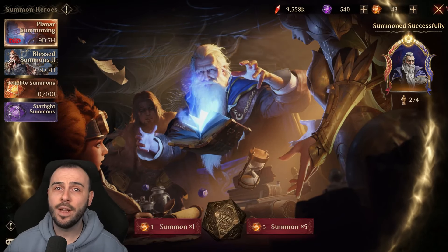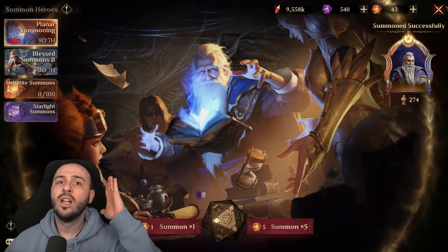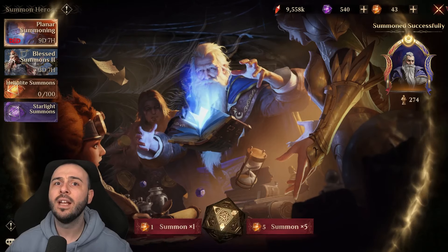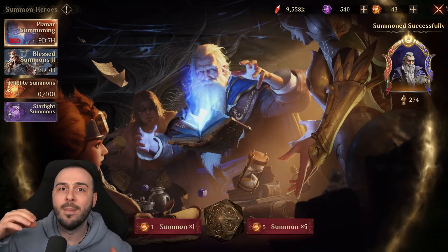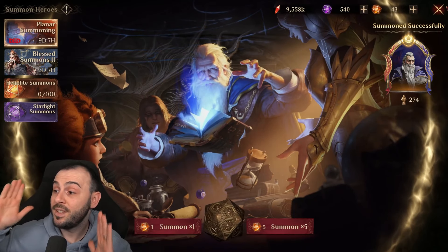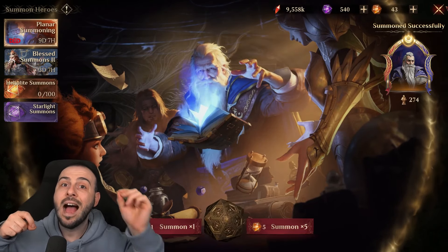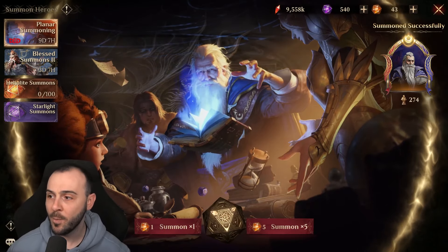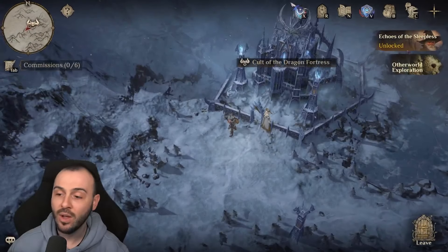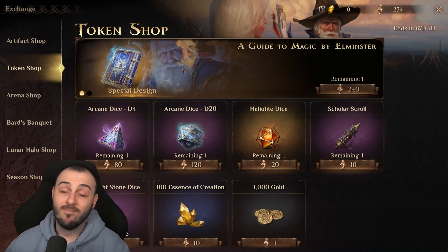I just wanted to give you a fair warning and break down exactly what you need as free-to-play to get this. Don't summon until you've collected everything from gameplay first, so you know approximately how many summons you need. Or summon 5, 10, or 15 at a time, track how many chest pieces you're getting, do the math, and then decide if you're going for more than just the hero — because the legendary artifact costs another 240.